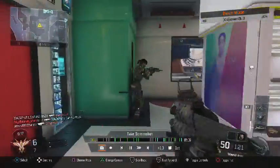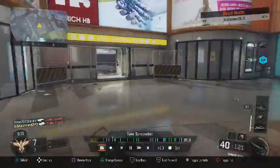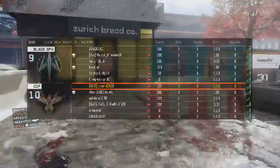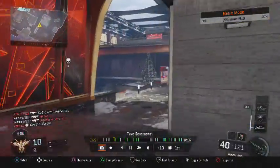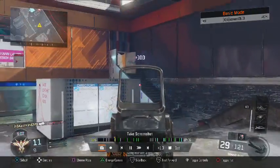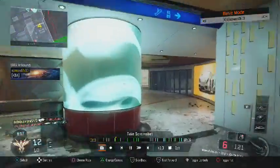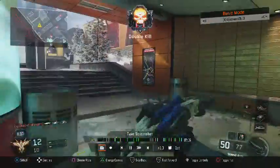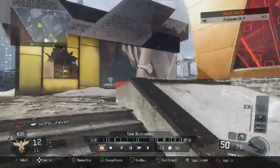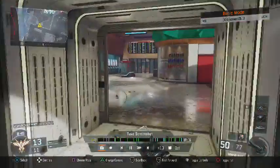Obviously if you're camping, don't block a narrow lane, because someone's going to just walk right past it like I just did. Get the UAV out. Surprisingly, the guy that I just killed in that building is back in that building again.